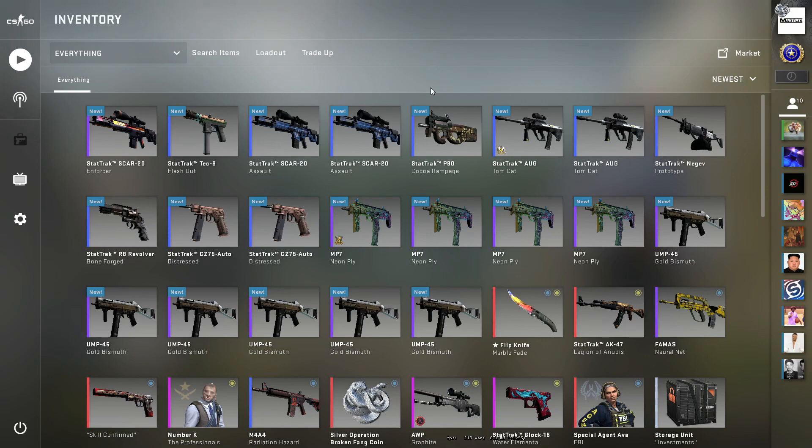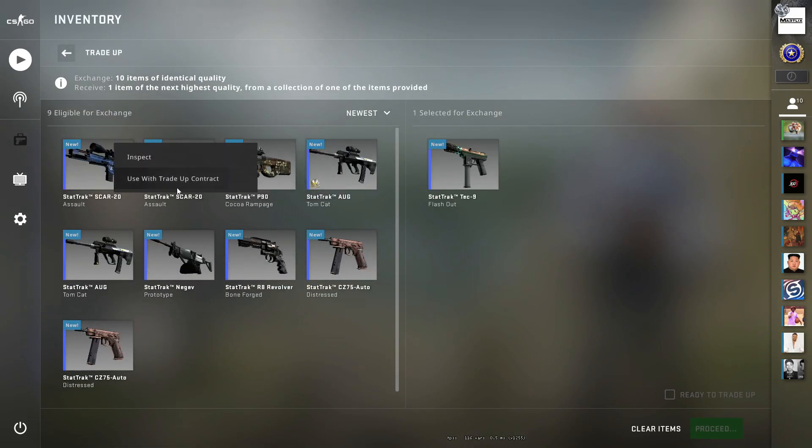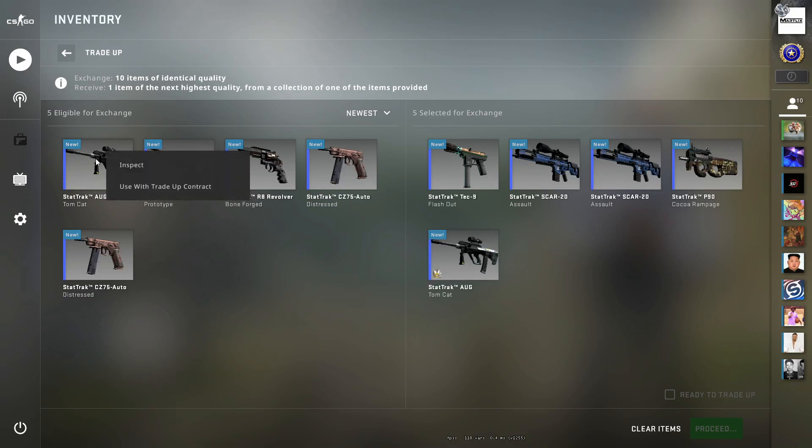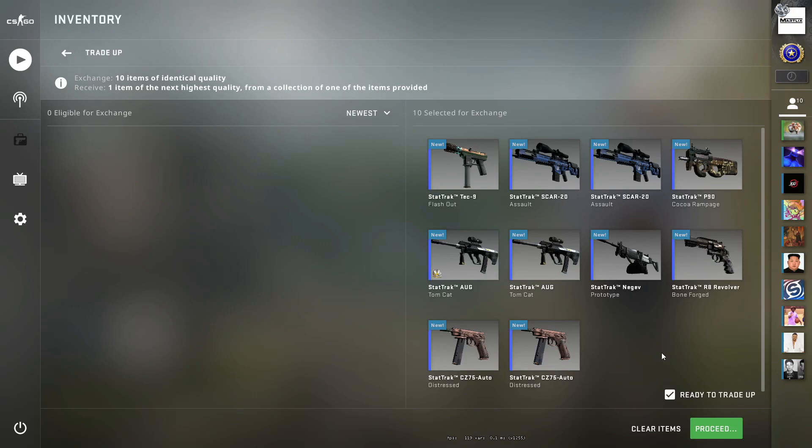This next trade up is yet again another mil-spec to restricted, also stat track. We're going to need three CS20 cases in factory new, then six minimal wear Prisma 2s again, and to finish it off one Operation Broken Fang in factory new. This trade will set you back four pounds 19 or five dollars 82, and you need to keep the average float below 0.07.